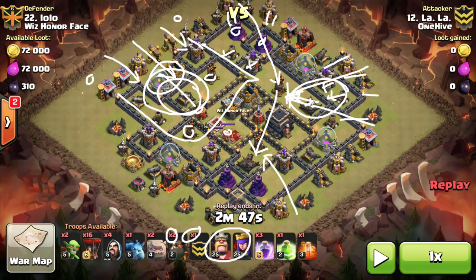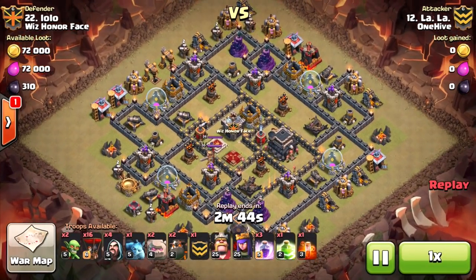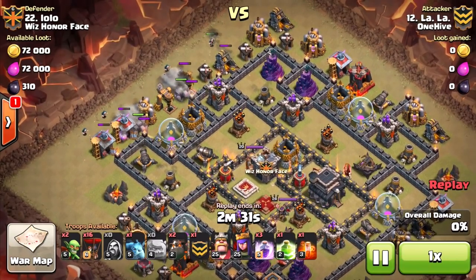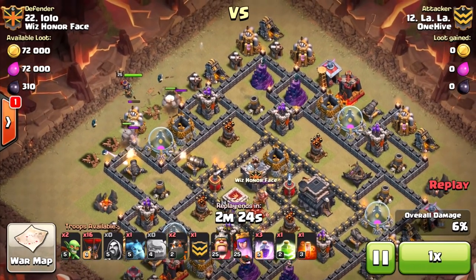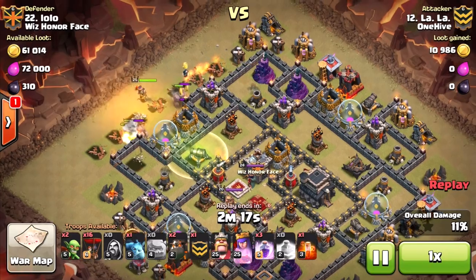Beautiful rage placement right there — high value rage — and then she drops the second one in this area getting those balloons into the air defenses really quickly. Bringing the poison in case those air skeletons pop. Let's watch LaLa do the Shattered. Here we go — she comes in from around 10 o'clock and starts sending those golems down, letting those beefy heroes do their thing. You have to create your funnel — that never changes. The queen goes down and you really want to get into those storages very quickly.